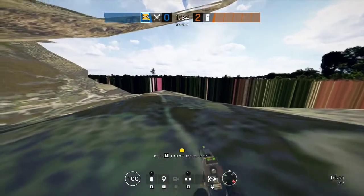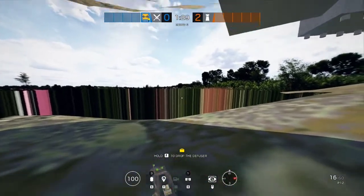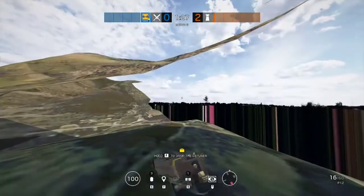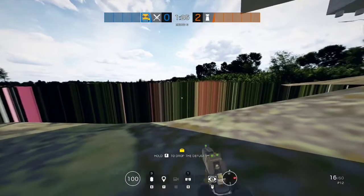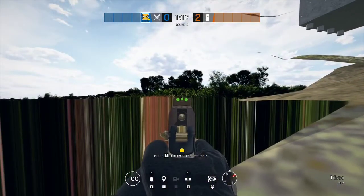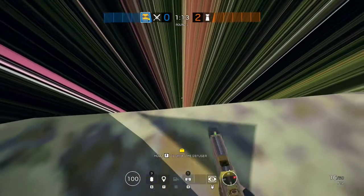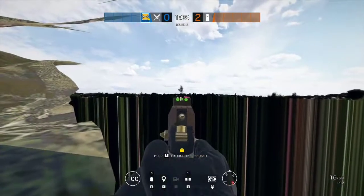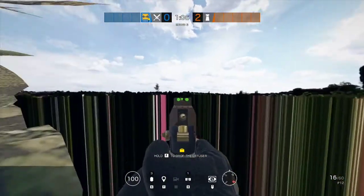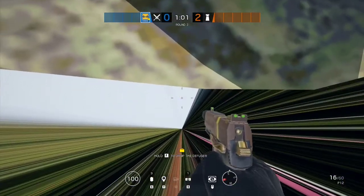If you want to see the skybox out of bounds — the skybox really gets messed up, because I don't think they put a picture in down here. As you can see, there's a graphical glitch here. They probably didn't put any image in here, so the program extends this line downwards all the way until nothingness.